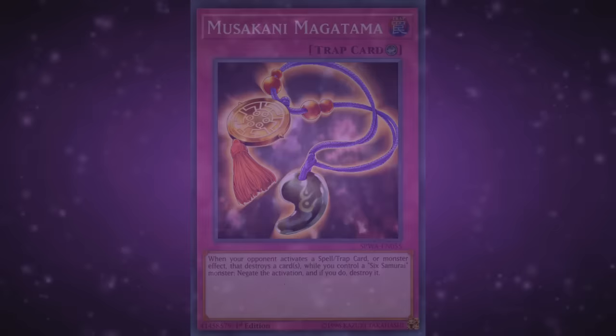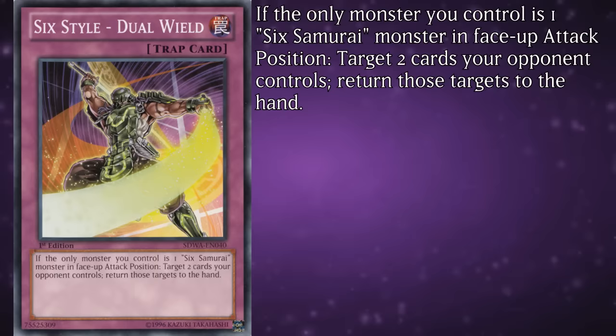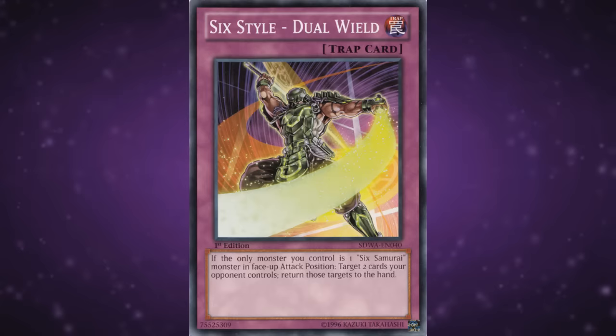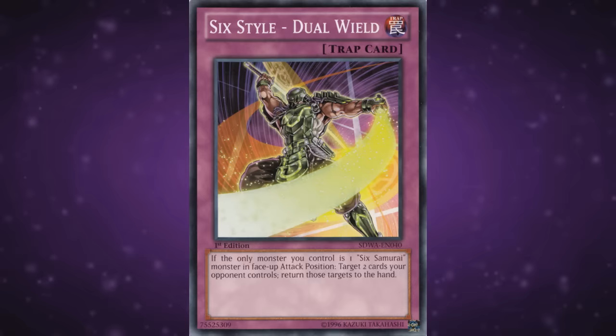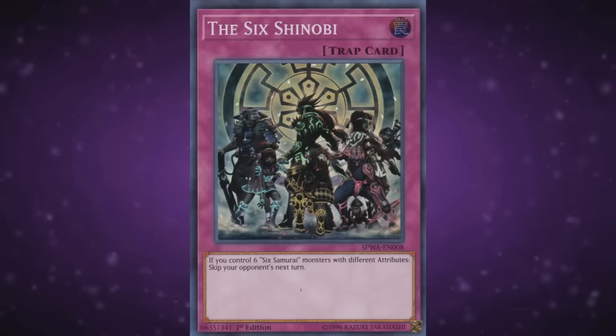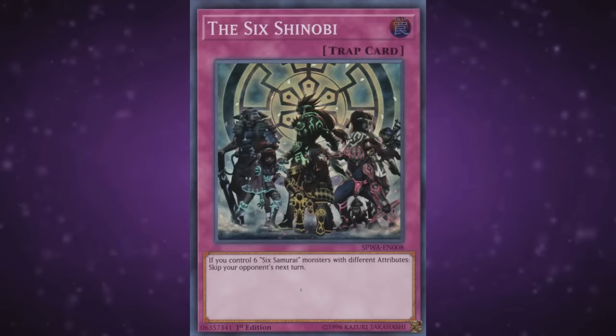Back to the normal traps, we've got Six-Style — Duo-Wield! If the only monster you control is one Six Samurai monster in face-up attack position, target two cards your opponent controls and return those targets to the hand. It was on the verge of greatness — if the condition had been tributing a Six Samurai as opposed to controlling only one, acting as the archetypal Icarus Attack, this might have seen fair usage back in the day. Sadly that's not the case. And for the final trap card and the final Six Samurai card altogether, it's the Sixth Shinobi — if you control six Six Samurai monsters with different attributes, skip your opponent's next turn. I feel like if you manage to get your board to that state, there won't be a next turn anyway.